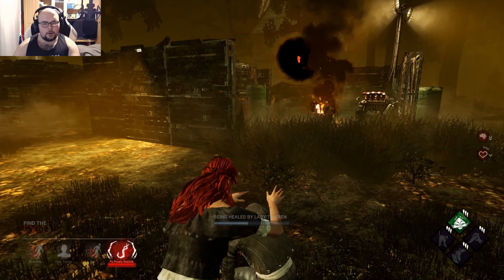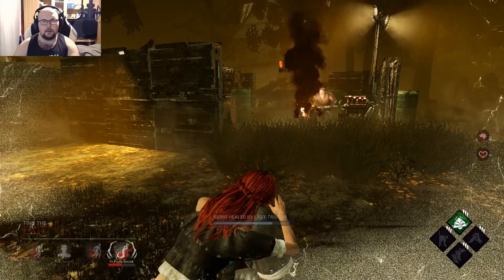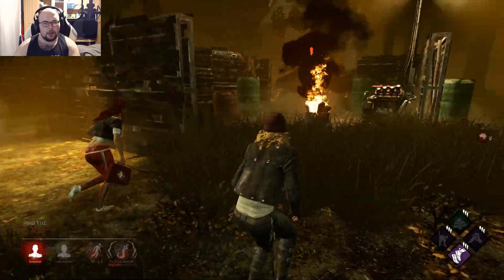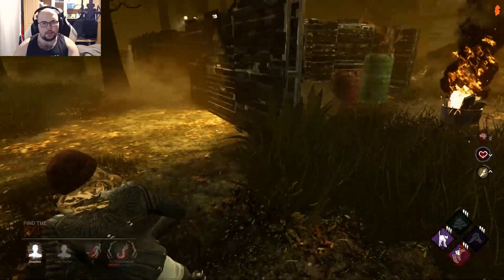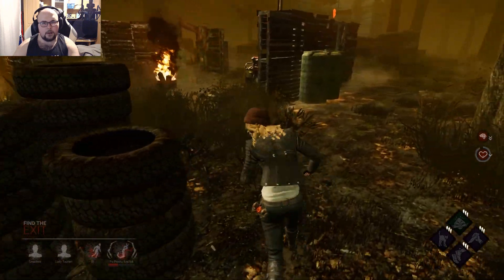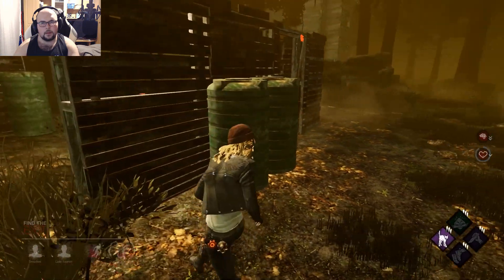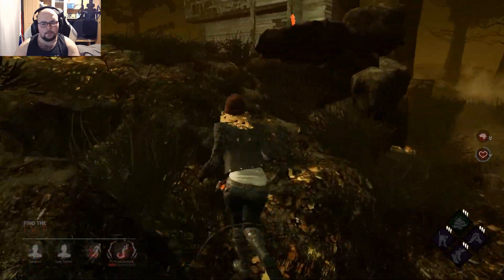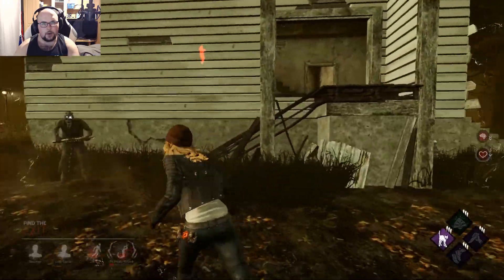Second hook stage for her — that's nice. But the problem is Doctor can do something with his ability, like standing on the hook and pressing his ability, so every survivor that tries to unhook gets immediately grabbed off the hook. Okay, he's going back. I don't have BT, so I'm not the perfect person to go up there.